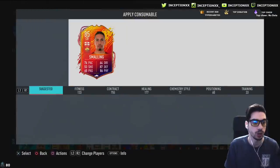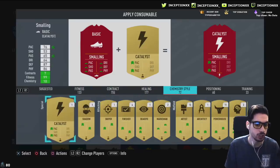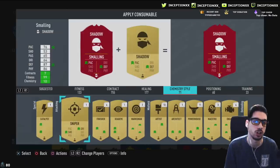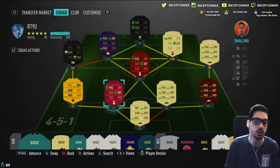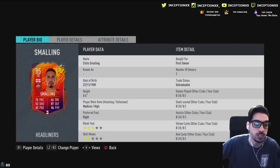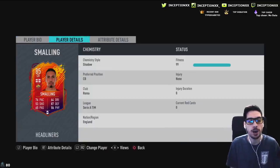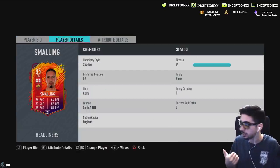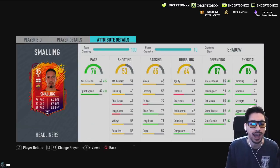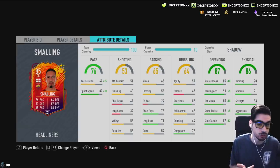Ladies and gentlemen, we have Chris Smalling's card to review today. We're going to have to give him a Shadow card right off the bat. I will not be able to try out this card without it because of the pace I saw on the card. So with the Shadow Chemistry style, we're looking at a card who is 6'4" with medium-high work rates, 3-star weak foot, 2-star skill moves.